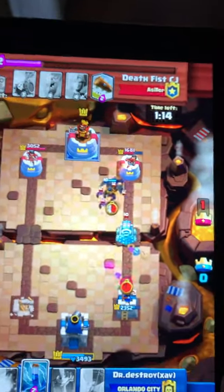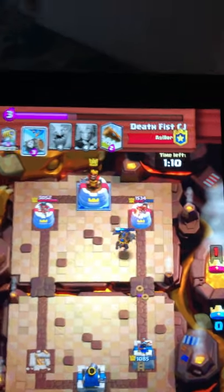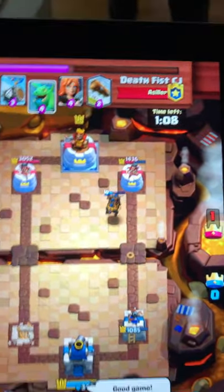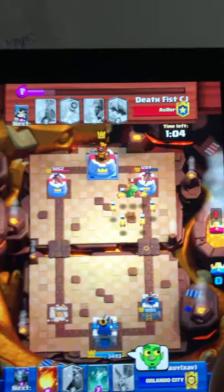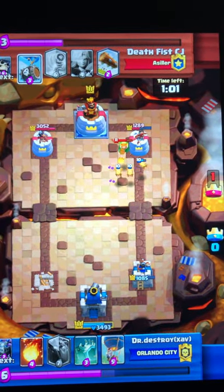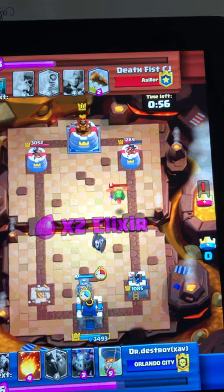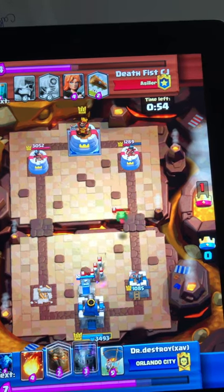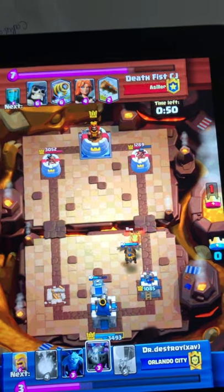Those were terrible barbs but the tower survives there. Good game again. Alright so we've got a massive damage deficit here - just play a tombstone, deal with that. I'll play a Lava Hound to block the baby dragon.